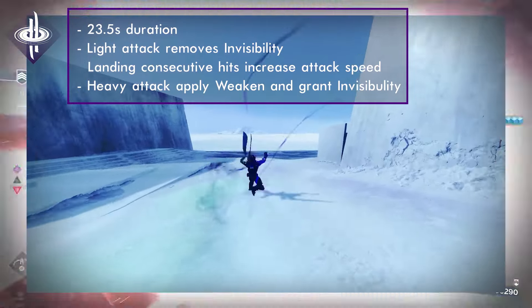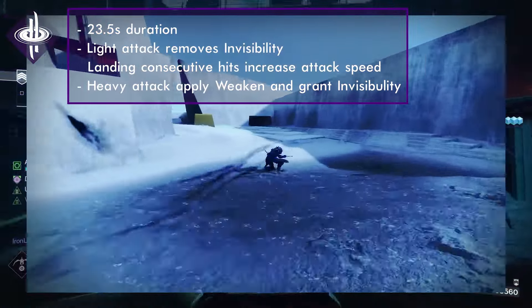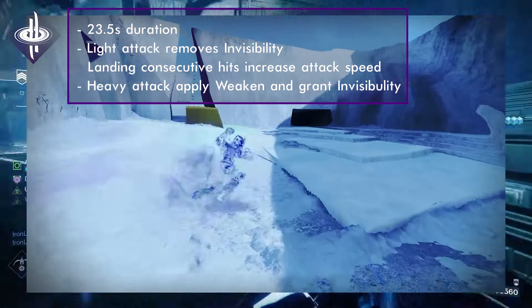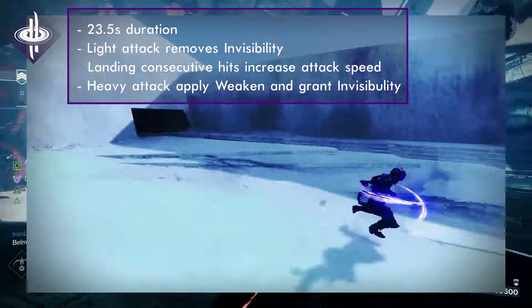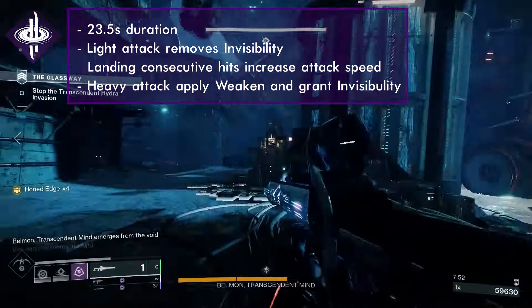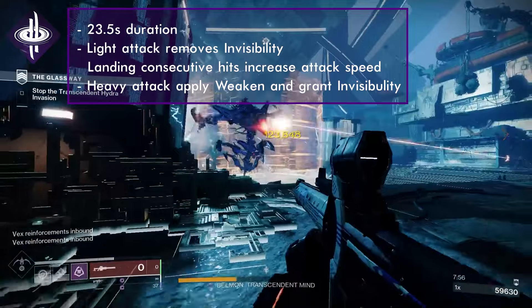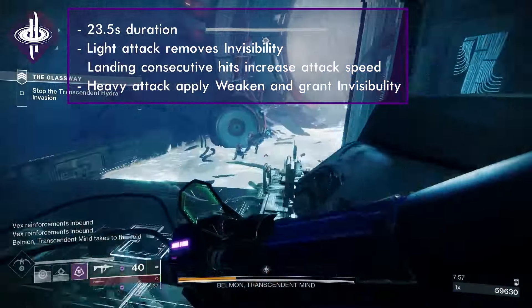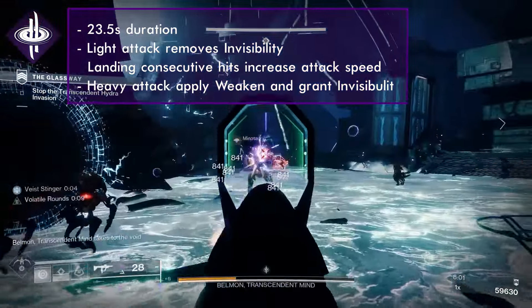The final Night Stalker super is Spectral Blades. They last for 23.5 seconds by default and drain 50% faster if not invisible. Your Light Attack drains around 5% super energy and deals 277 base damage while removing Void Invisibility. Uninterrupted hits against enemies grants up to 25% increased melee attack speed. The Heavy Attack drains around 15% super energy and performs an uppercut that deals 405 base damage while applying weaken and granting Invisibility. The base cooldown is 556 seconds.